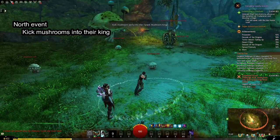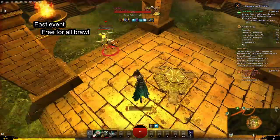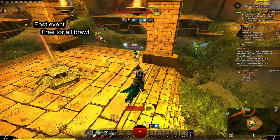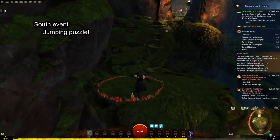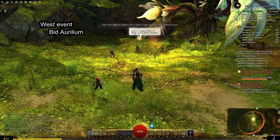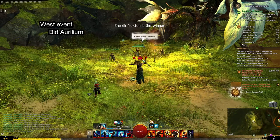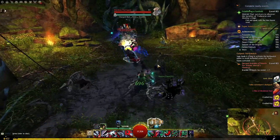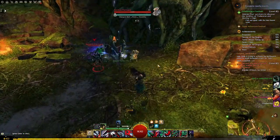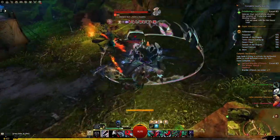Northwatch players need to kick mushrooms into their Tyrant King three times. Eastwatch is a free-for-all friendly brawl and the last person standing wins. The south group will have a small jumping puzzle to complete — first player to reach the finish gets a golden armor. Players on the west challenge will have to bid on the golden armor with their Aurelium. Simultaneously, there are also standard Defeat the Mustering Mordrem events at each of the Tarir entrances, so not everyone can go into the mini meta events for the armors.